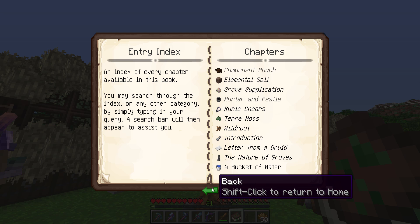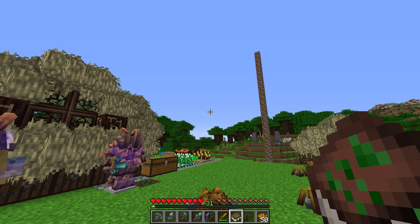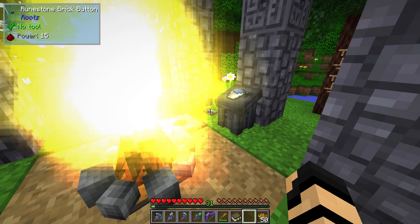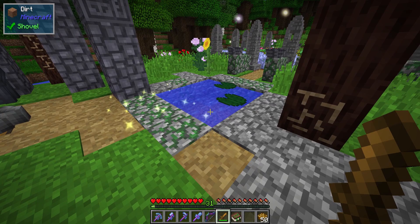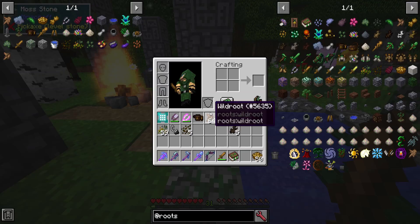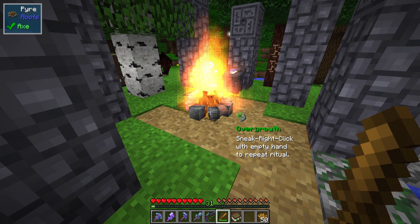If I look up the overgrowth ritual, it says: 'Natural energy springs forth from the pyre, bringing life to otherwise barren stone. This causes moss to grow on nearby cobblestone.' This is another way of growing it without constantly looking for terra spores. You'll see that naked cobblestone near the water's edge will start to form and create a little bit of moss stone, allowing you to harvest and get a store of terra moss. I recommend taking your first terra moss, using it to make a pyre setup, and using this ritual nearby.